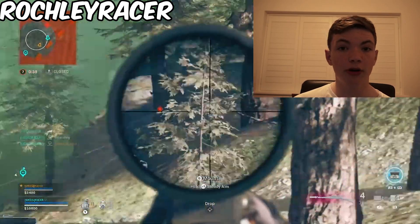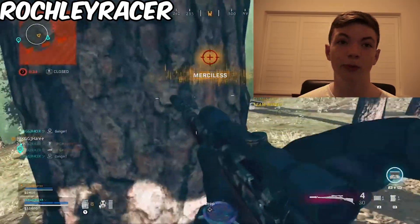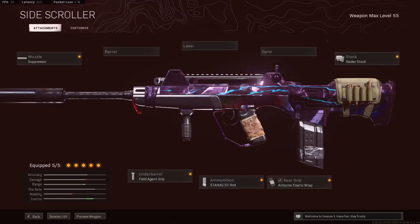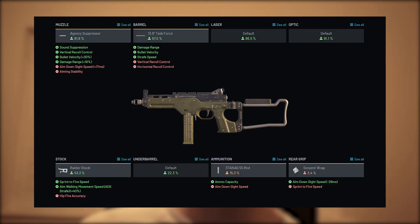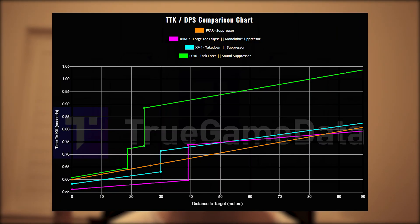Next up, of course, are our sniper classes. This time you have a ton of options for sniper support. You have your FFAR making a return after all of the nerfs, your Ram-7, your LC-10, and finally your XM4. Your FFAR build is as follows — it has the new suppressor on here. Then your Ram-7 build, your LC-10 build, and your XM4 build. Personally I'm going to be using the FFAR or the Ram-7 depending on the day. The FFAR does not have a damage drop-off, so it's basically very good, and the Ram-7 has a very fast time to kill.